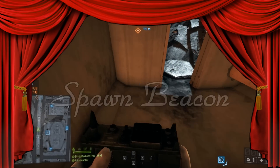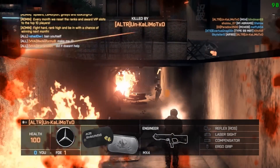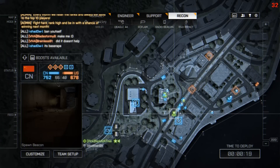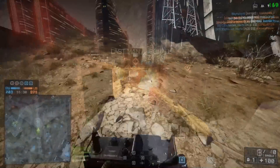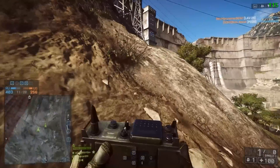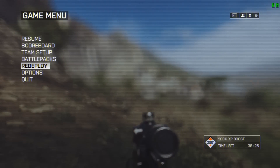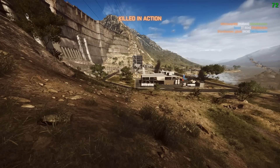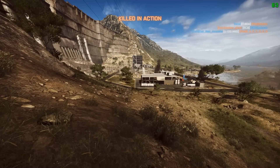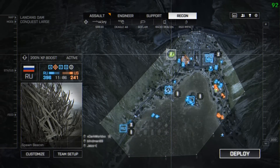The first dishonourable mention is the Spawn Beacon. The reason the Spawn Beacon gets an honourable mention is because it's only partly broken. Spawning on your beacon and appearing next to it I don't have a problem with. What I do have a problem with is parachute drops, and using them to get to places you're not supposed to get to — especially using the technique of placing a beacon and then simply redeploying, killing yourself and spawning on your beacon again. A lot of snipers use the redeploy method to get to their sniper perches.